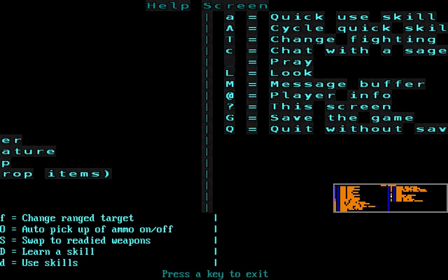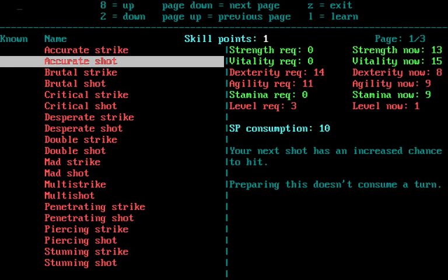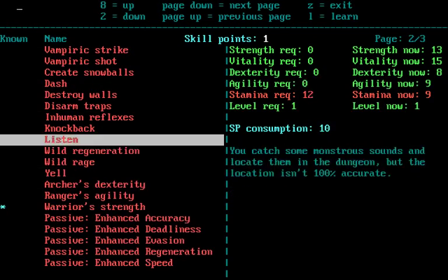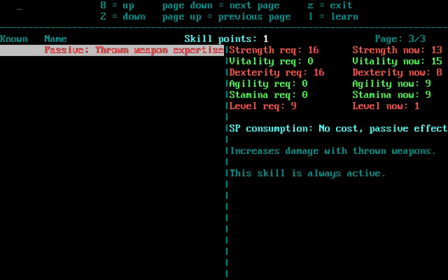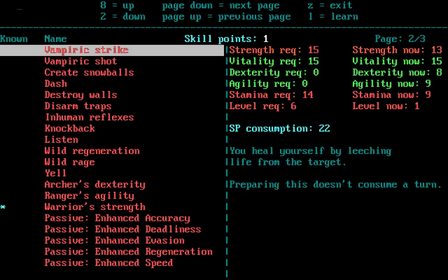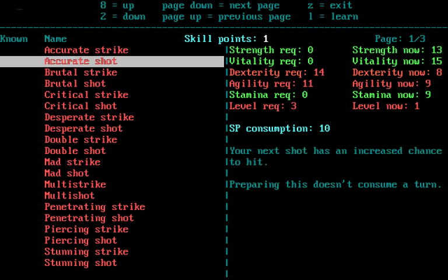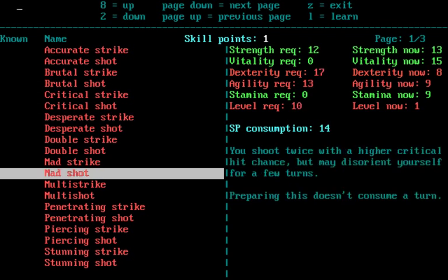Chat with a sage — right, that's if you have that. There we go: use skills and learn a skill. These are all the skills I can get, but they all require various stats. This is the thing you really need to look into when you're playing the game — you need to adjust your stats accordingly in order to get the skills you want.